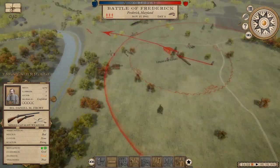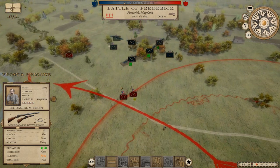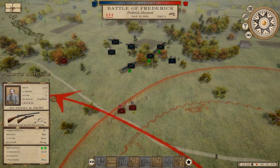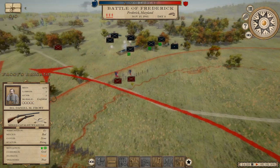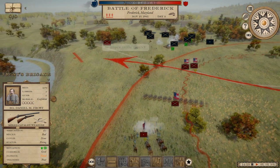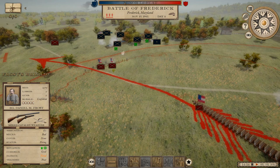Welcome back to the trenches at Frederick. We are trying to push back and destroy the Union force. We got a lot of great advice in the comments — one of those bits of advice was to go ahead and hit the enemy from the flank if we want to destroy the trench. Look at the artillery bombardment we're giving them here — absolutely amazing.